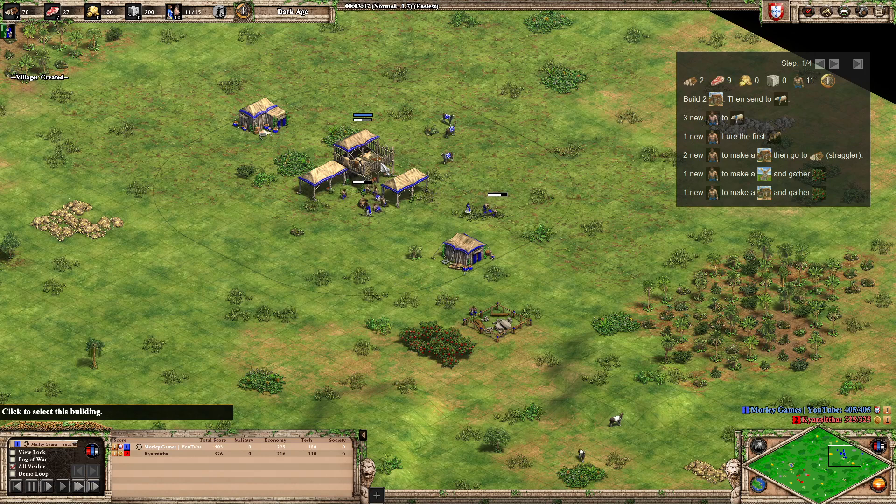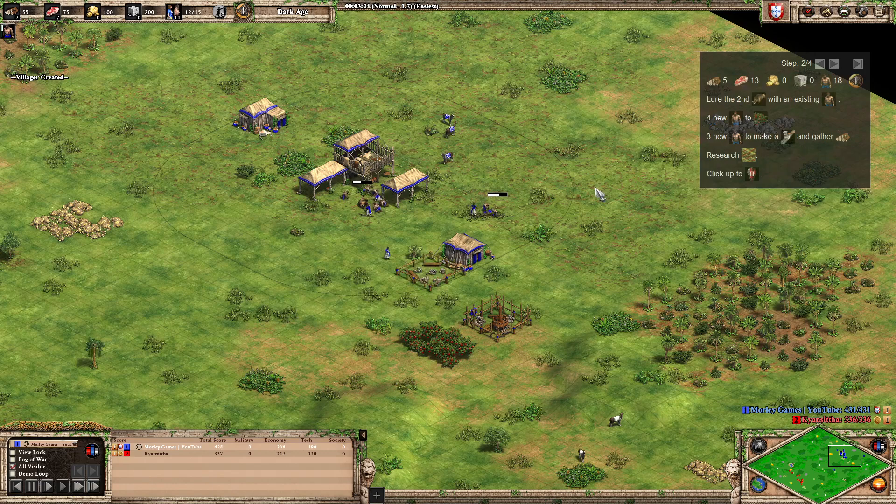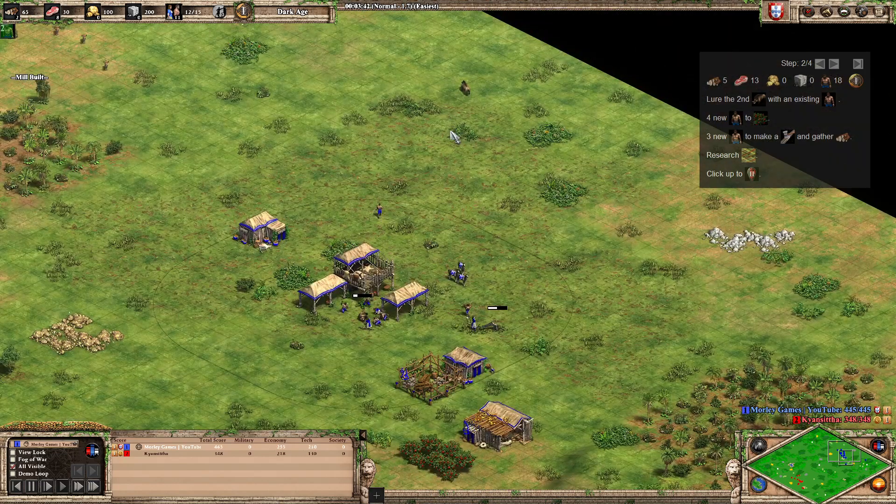Once those two straggler villagers come out, one makes a mill then goes to berries, and the next makes a house and also goes to berries. Then we lure the second boar with one of the existing villagers.